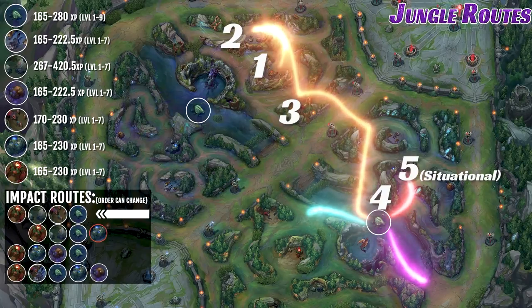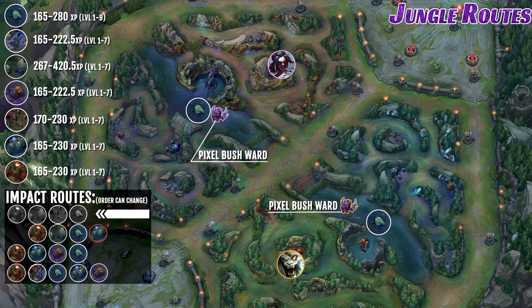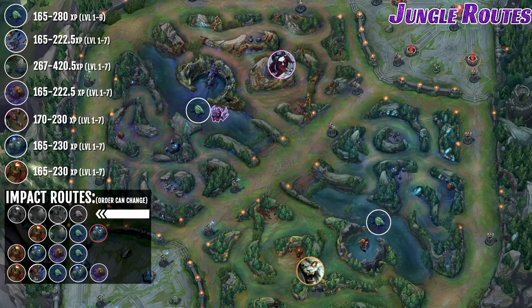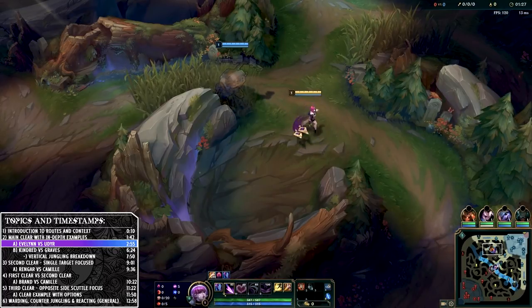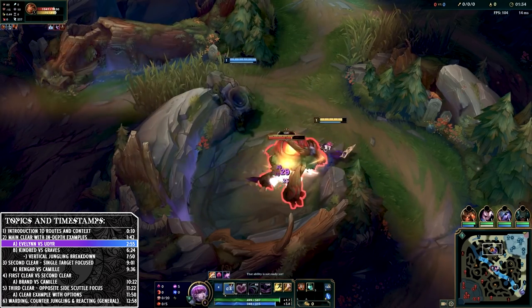Before the red even spawns you want to be watching your jungle entrances and also ask your team to ward what's called the pixel bush — the bush in the middle of the river on each side of mid lane. This will let you know where the enemy jungler paths early in order to take a scuttle, and then you can react accordingly. This is especially important if they take conventional pathing. It also gives you the safety of taking a scuttle on the other side without worrying about fighting a level 2 fight if you don't want to. If the enemy jungler doesn't show, it's most probably that they are on the other side of the map. Within this basic example there are already a multitude of options and decisions we can use to stem off this clear to gain advantages in a different way.